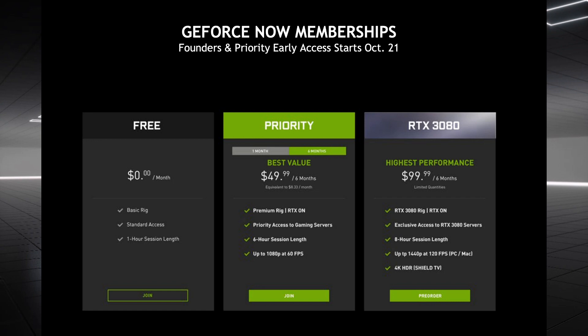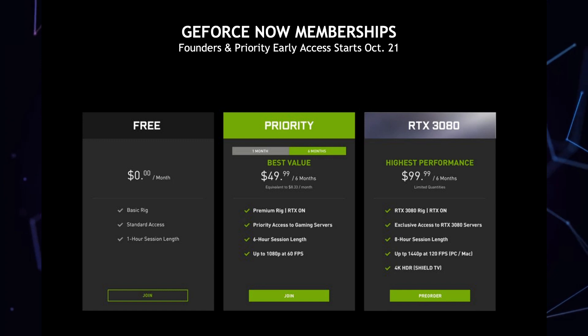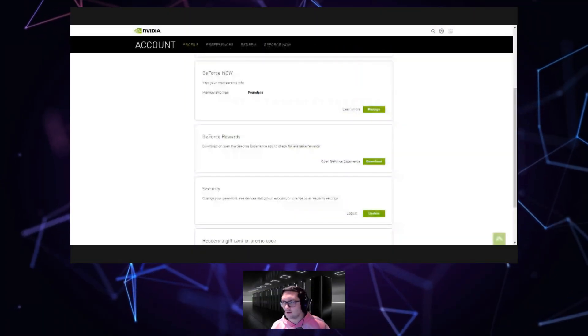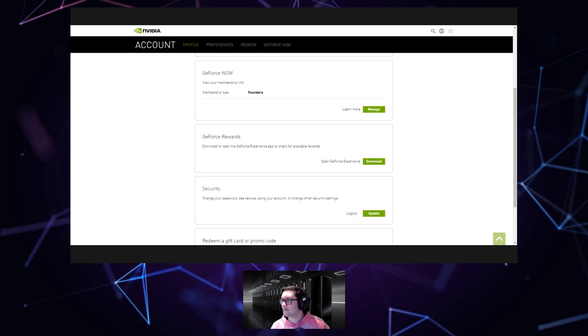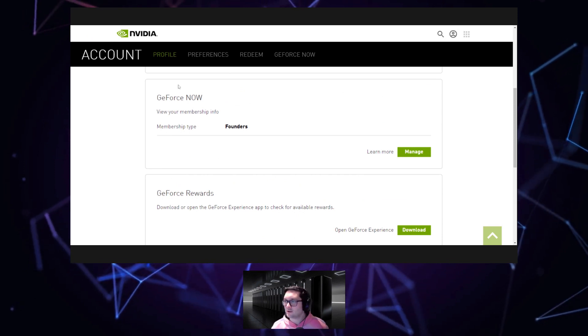So how do we pre-order it? That's the big question. It's limited availability as we know, so you need to log into your GeForce Now account on the web. When you get in, you should see — I'll bring the picture down — we should see this. What we're going to do is zoom in, and if you come down to this GeForce Now section where it shows your membership, it shows you your membership type.